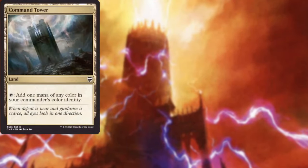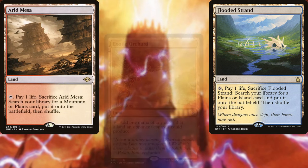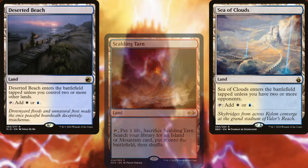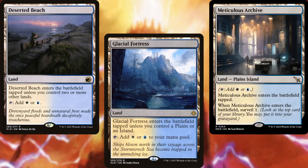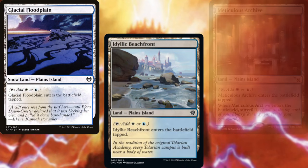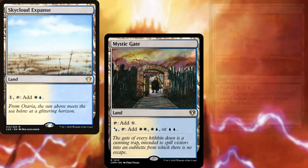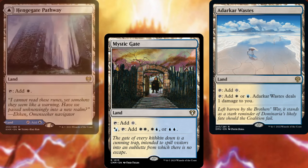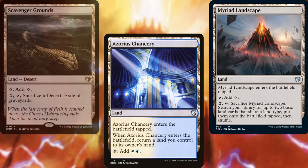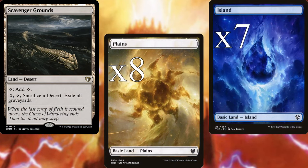Command Tower, Exotic Orchard, Flooded Strand, Arid Mesa, Scalding Tarn, Sea of Clouds, Deserted Beach, Glacial Fortress, Meticulous Archive, Glacial Flood Plain, Idyllic Beachfront, Prairie Stream, Sky Cloud Expanse, Mystic Gate, Adarkar Wastes, Henge Gate Pathway, Azorius Chancery, Myriad Landscape, Scavenger Grounds, 8 Plains, and 7 Islands make up the land base for this deck. Pretty straightforward.